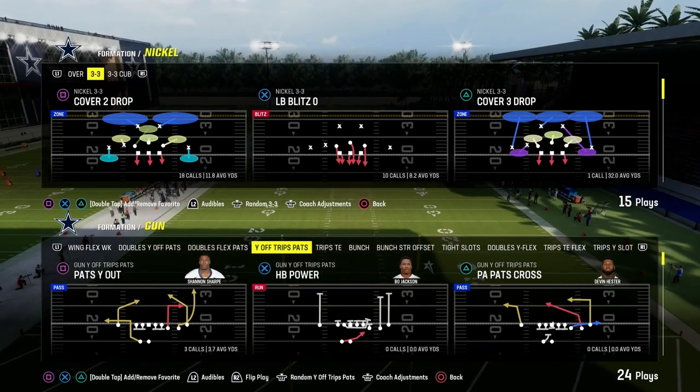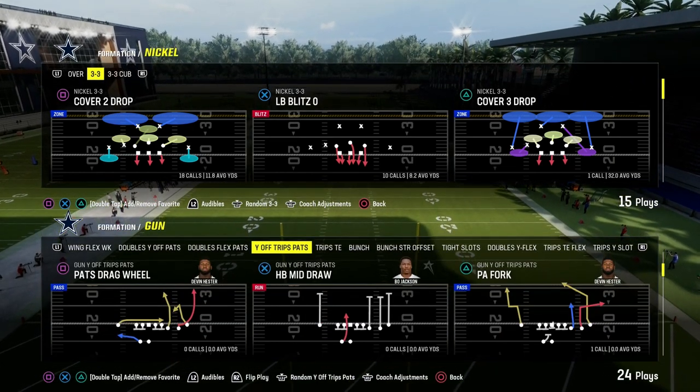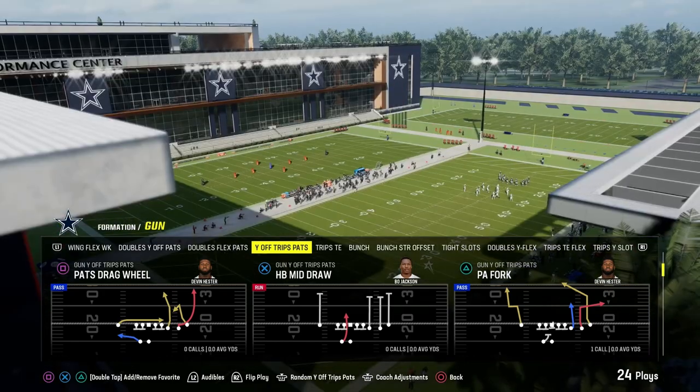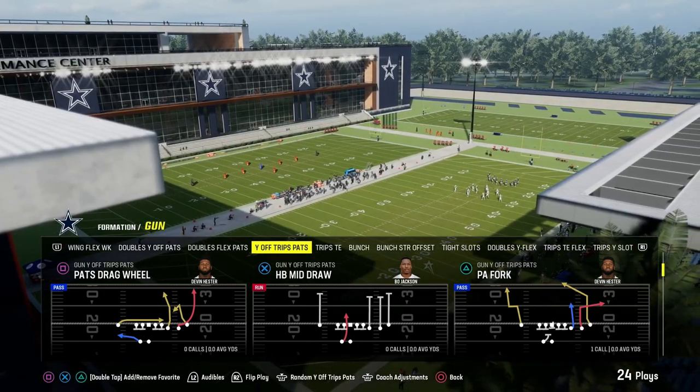I'm going to show you how to beat man coverage in Madden 24 out of the U-Trips formation. This is in the Patriots playbook — it's called Gun Why Off Trips Pats, or it's also just known as U-Trips historically in Madden.